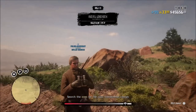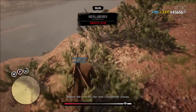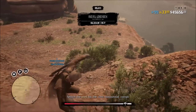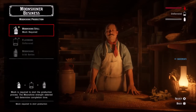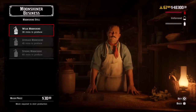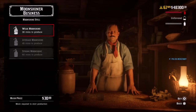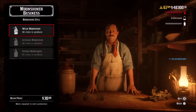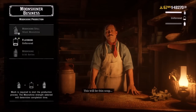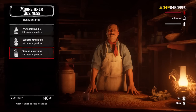Now let's talk about the types of mash: weak mash, average mash, and strong mash. When you first start out, you only have access to weak mash — use that until level 5. At level 5 you unlock average mash, at level 10 you unlock strong mash, and at level 15 you unlock a boost where all types produce at a faster rate. Weak produces 20 bottles in 30 minutes, average in 45 minutes, and strong in 1 hour. With the level 15 upgrade, those times become 24, 36, and 48 minutes respectively.